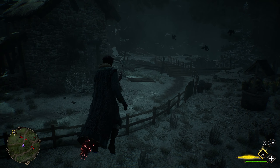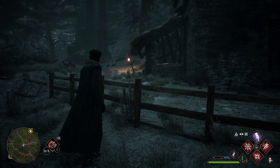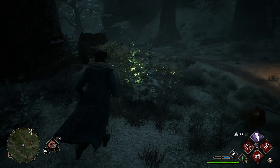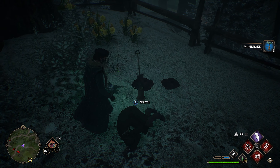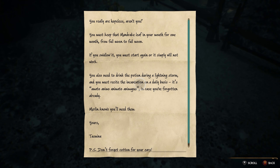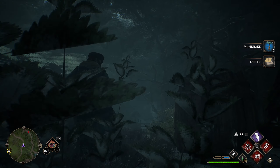The location for these mandrakes is going to be at the tree that's on the property just outside of the house. You can see there's a tree surrounded by a barrel as well as some bushes, and on the other side of the bushes you have three mandrake plants located in the ground, next to a body that has a note explaining how he passed away.